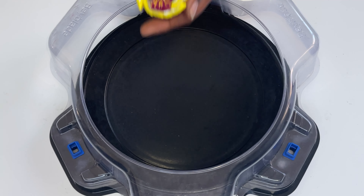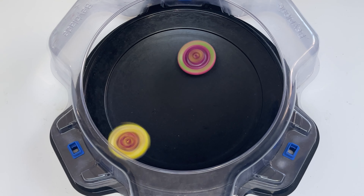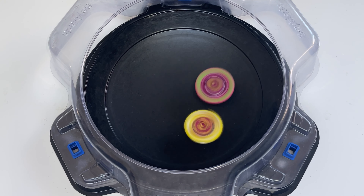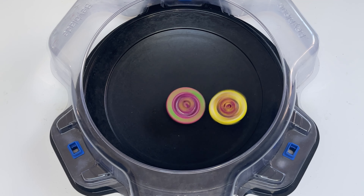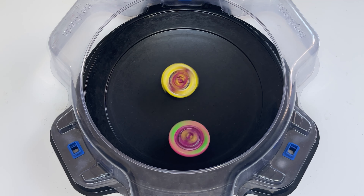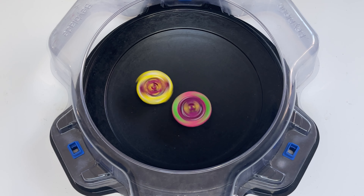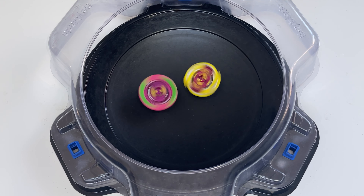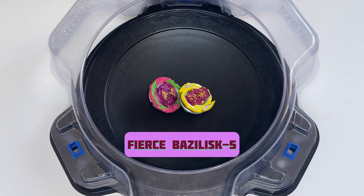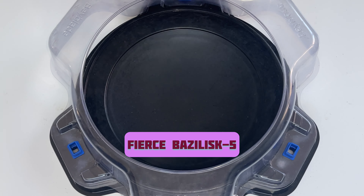Basilisk pulls ahead — I believe it's five to two, or four to two, something around that area. Here we go, three two one, harder launch. A lot of solid hits, a lot of clashing. Master Genesis over with that QD driver isn't doing it — Basilisk is pulling way ahead at this moment.